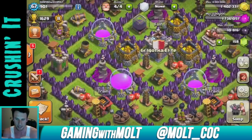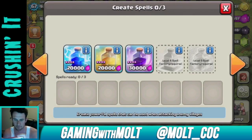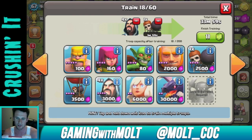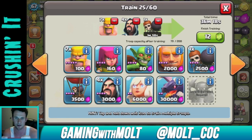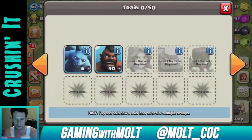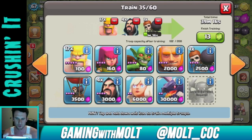I hope you guys try out this base. I'm going to train everything up now — I always do one wall breaker in each army camp and then four wizards. For the army camps I have right now it's 32 barbarians in each. Keep tweeting at me your raids — I love seeing the strategy working for you guys, that's really cool.